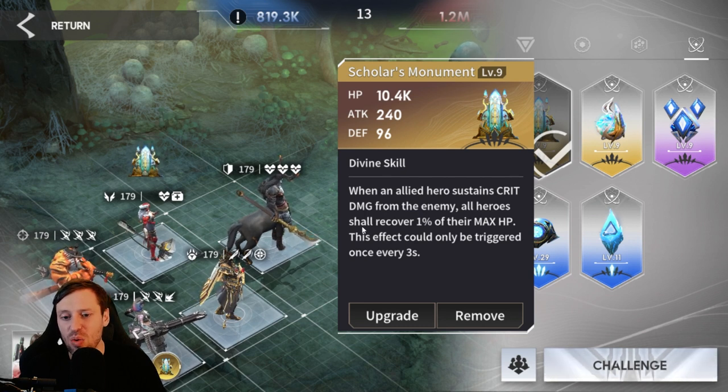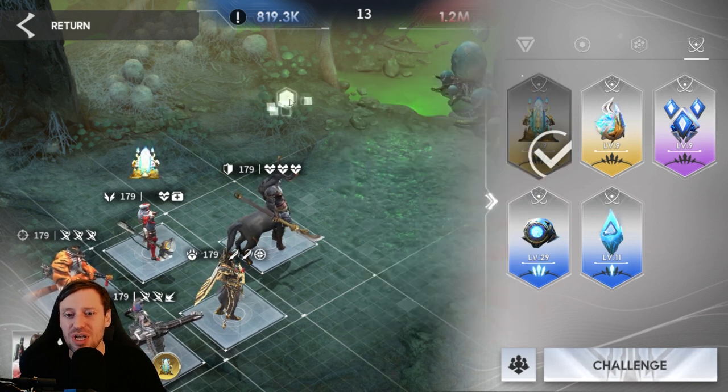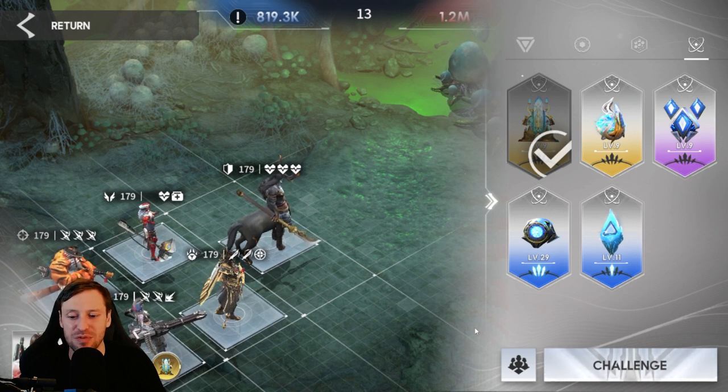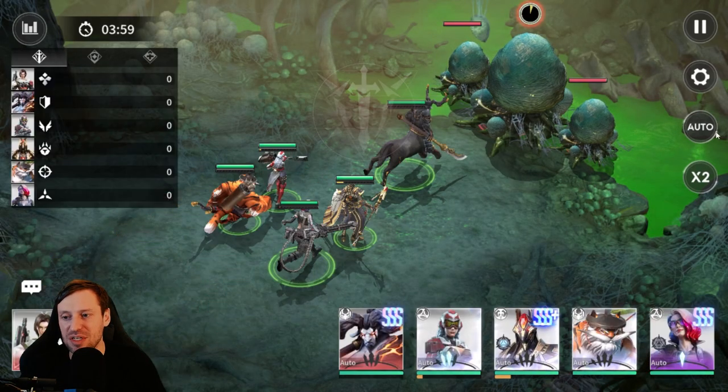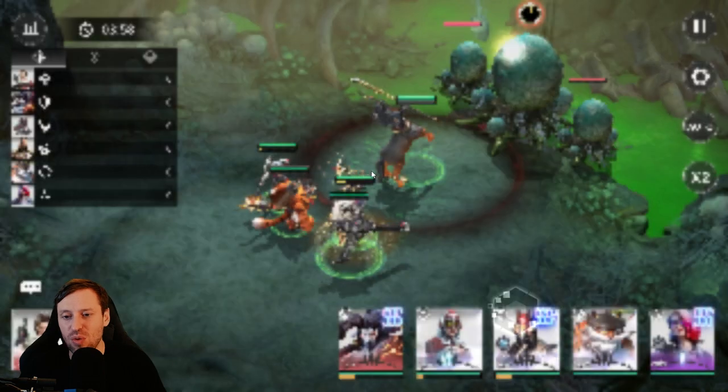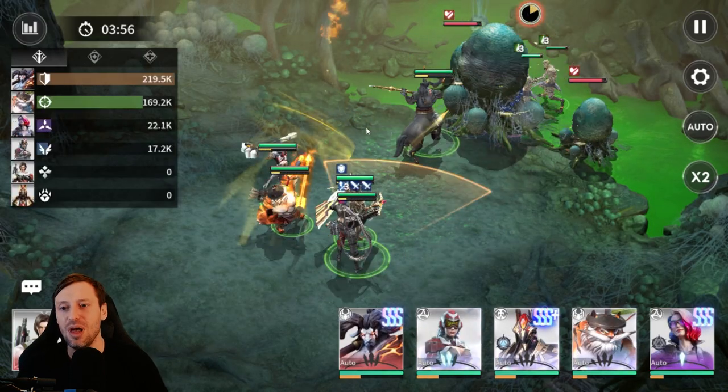Scholar's Monument: when an allied hero sustains a critical hit from the enemy, all heroes shall recover 1% of their max HP - this can be triggered once every three seconds. That is insane, this is one of the best prototypes. I've been leaning heavily on it and paired up with Serena it just makes it so easy, it's going to be a piece of cake. We're running full auto.